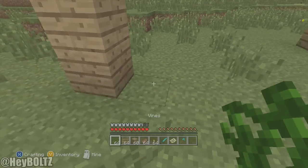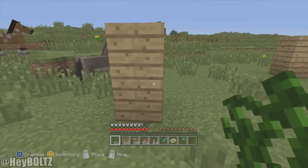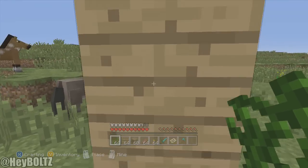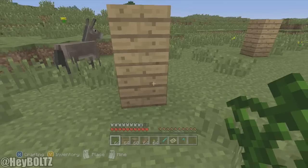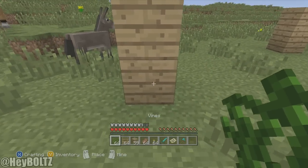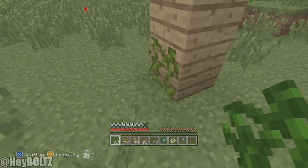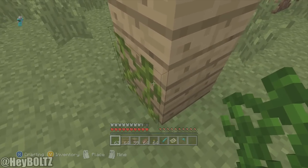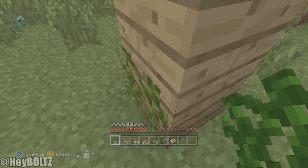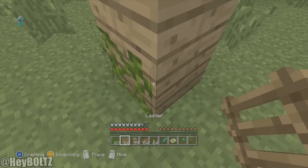I'll show you the ladder-thickness one first. You want to put down a vine — top or bottom, it doesn't really matter. You can only place one at a time and they can't be touching. What you need is vines and ladders. You go to the edge of the vine's hitbox, to that little flat area right there.